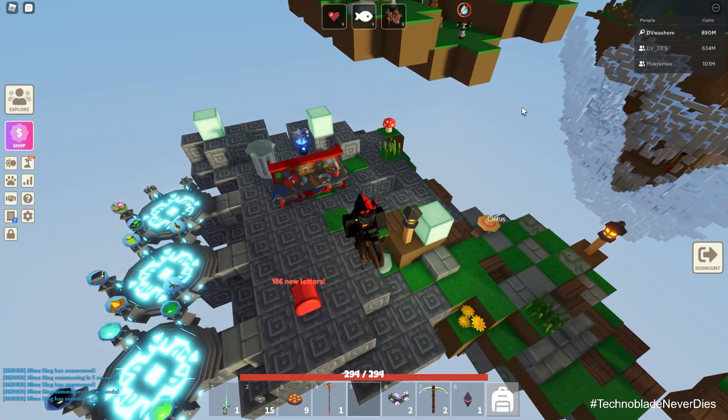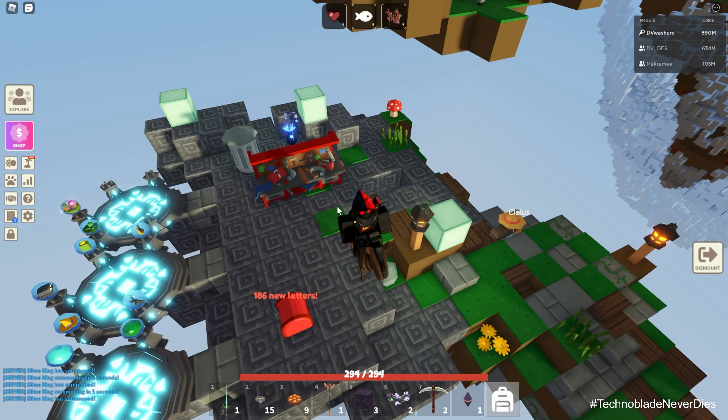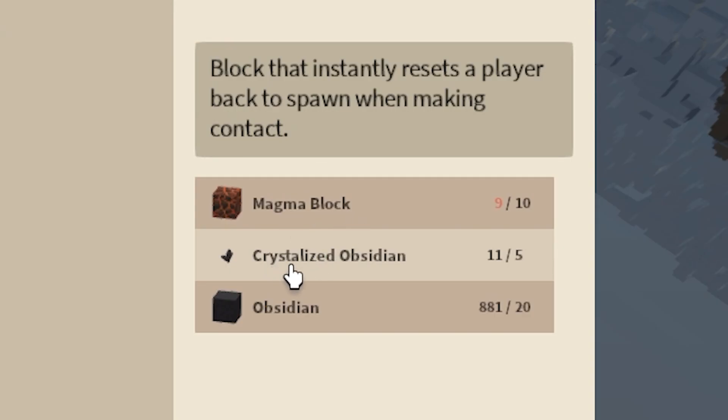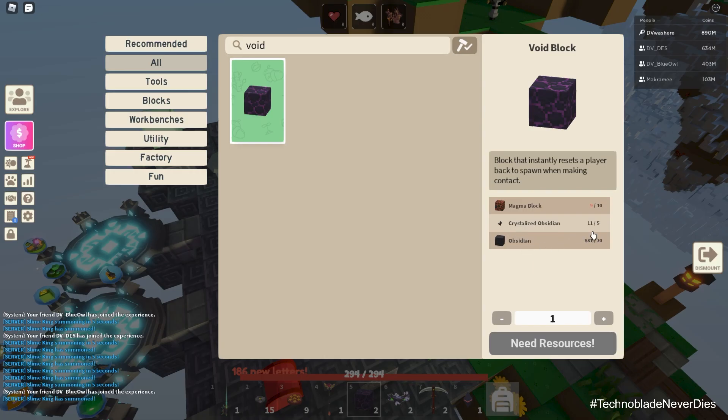They also added a couple of new blocks. So I'm going to show you the void block — it's a kill block. You can finally craft these. They're pretty cheap to make. It is called void block, and it uses magma blocks. It does require some crystallized obsidian, which is easy to get while you're farming obsidian. It requires a little bit of obsidian, not much.